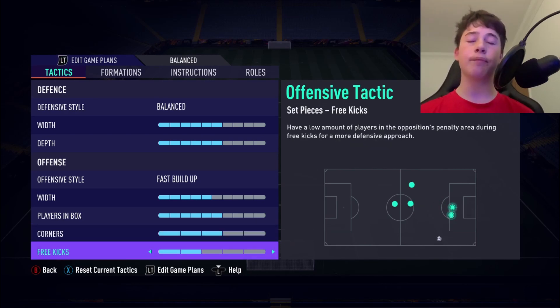Corners are set to 3 and free kicks to 2. I used to use 1 on free kicks, but it made no difference — I had a free kick in a wide position and couldn't cross it in because there was nobody in the box. So I now use 2.